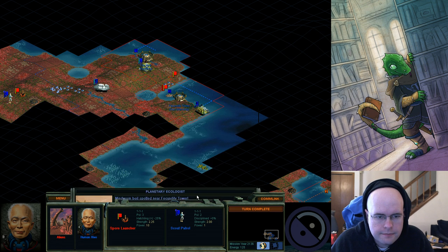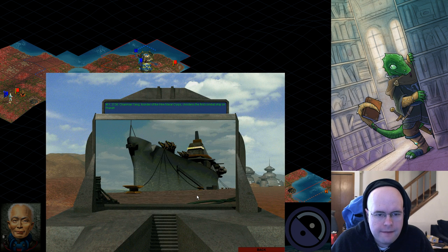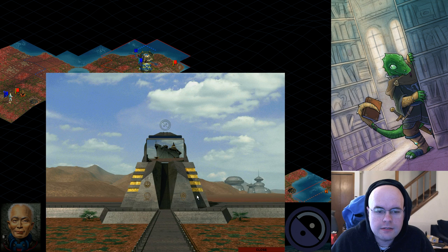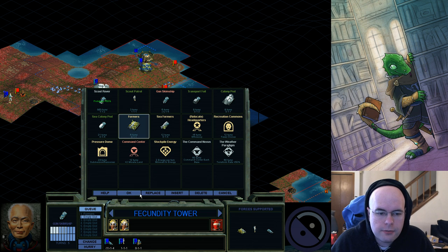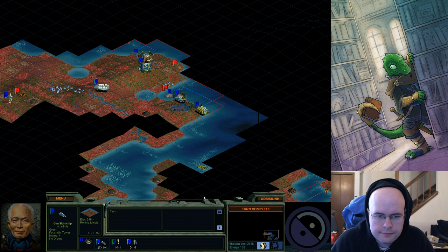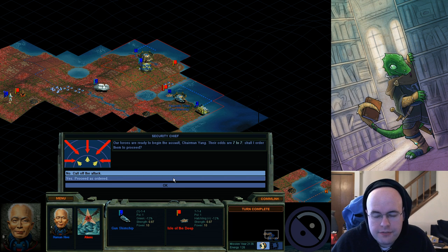Turn complete. I've built my first sea unit and apparently I'm the first of anyone to build a sea unit. This game flies fast. I'm going to end this after the combat. The other problem with sea combat is that — remember when I mentioned you have an advantage when attacking on land? You don't have that advantage at sea. It's equal, which means there's a 50-50 shot of winning. Of course I lost.